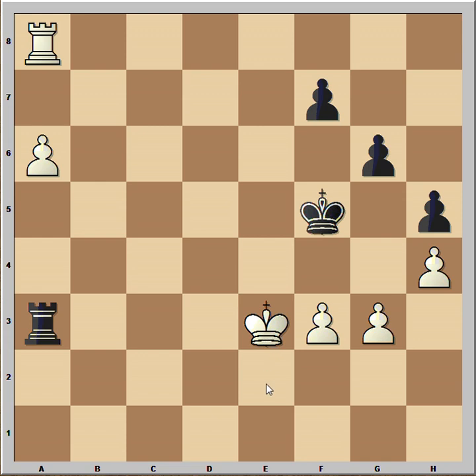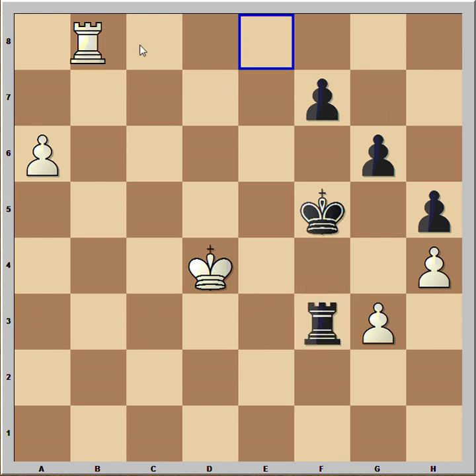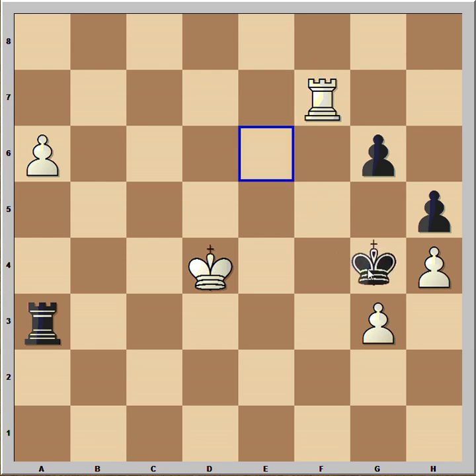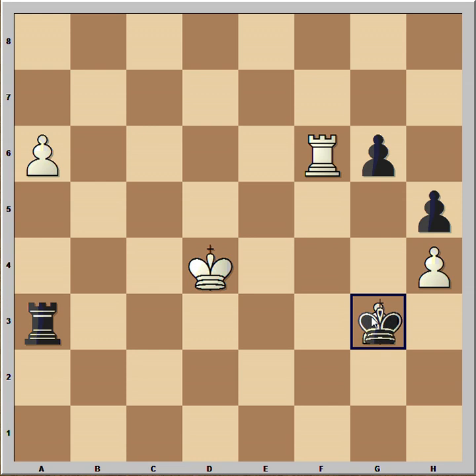Is he going to e2, or does he go for a win? White decides to go for a win and he is burning all the bridges behind. Rook takes the pawn on f3, rook to f8, attacking the pawn on f7, rook to a3, rook takes pawn, king to g4, rook to f6 — it is defending the pawn on a6 and attacking the one on g6. There is no time to waste.